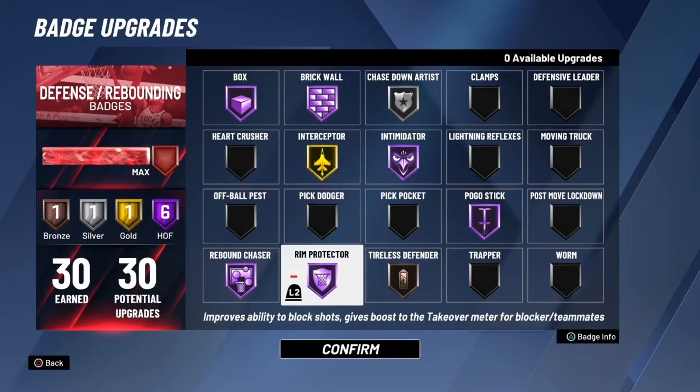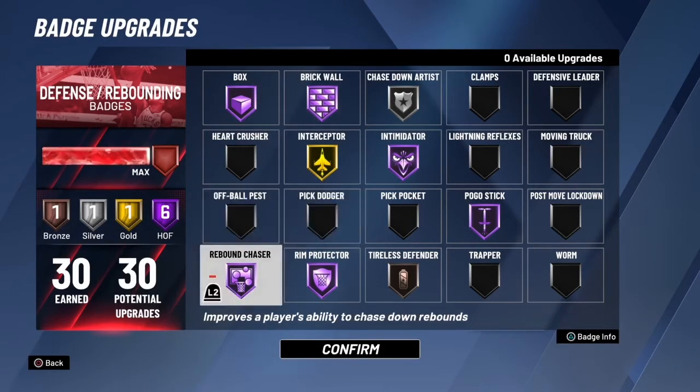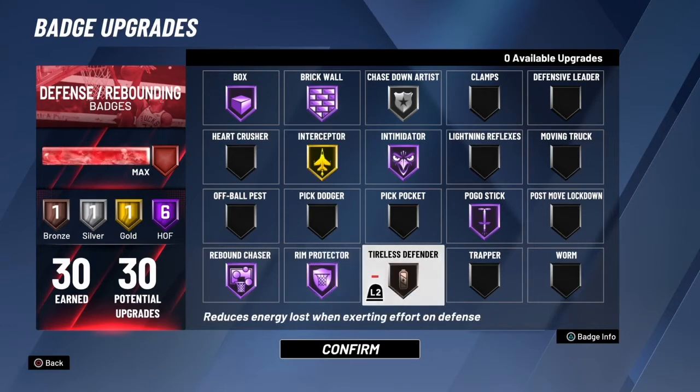Rebound Chaser — another must-have badge. Every center needs that badge, it's simple. Rim Protector — same thing with Rim Protector, and the paint against paint beasts or back down punishes, whatever you want to call those builds. Those two badges are a must-have.